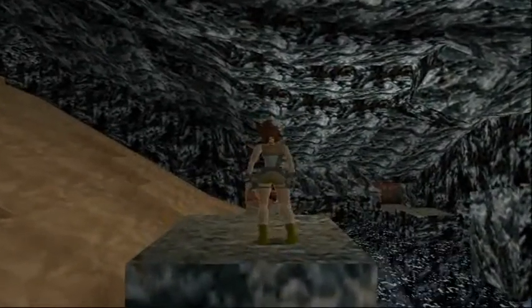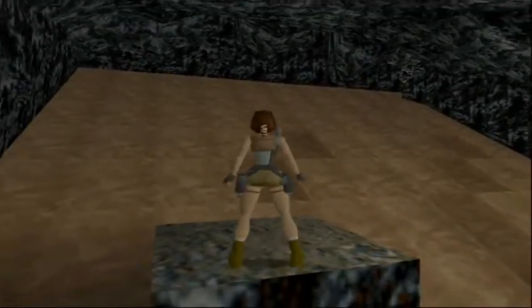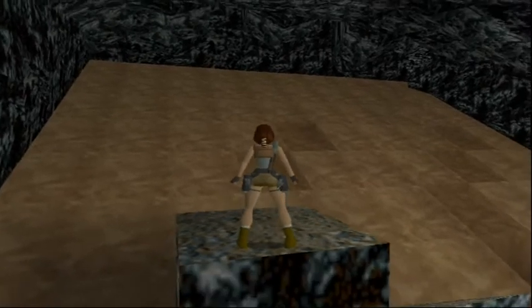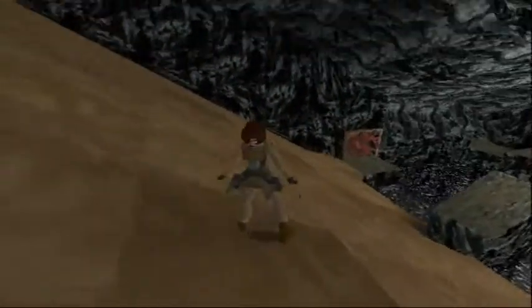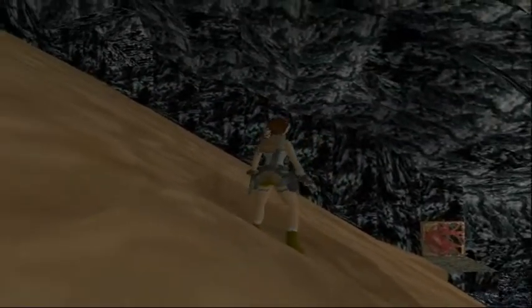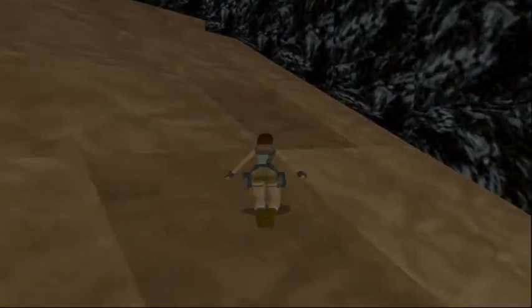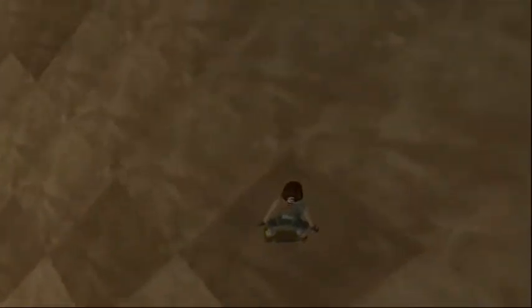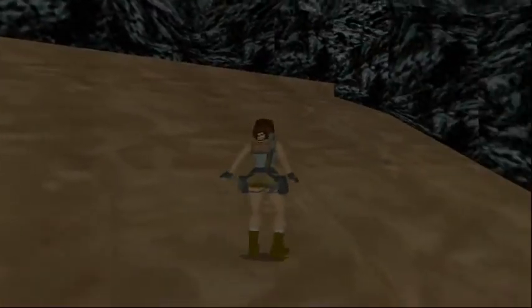Come up here. You'll notice over there there's a door, and we're going to have to pull a switch to open it. But there's a secret up there — the second secret. You'll notice there are dents in the slope. As soon as you jump in the dents right in front of Lara, it's going to spawn the boulder, so quickly get out of the way. Yeah, and you'll notice there are also dents right there, but it's quite hard to notice — the ones I'm standing on are all dark, and those ones are light. And that takes you to the secret.